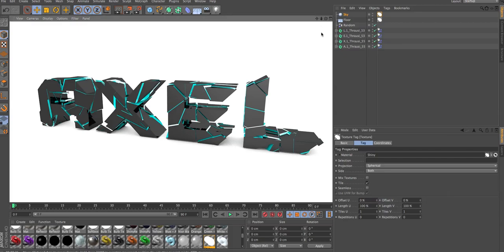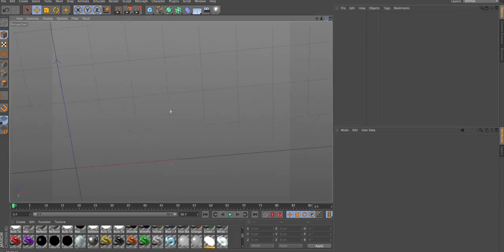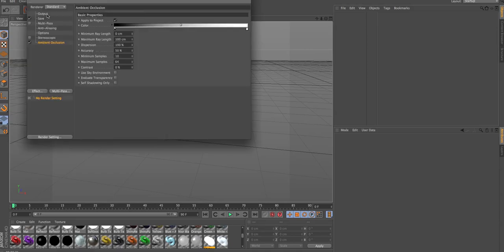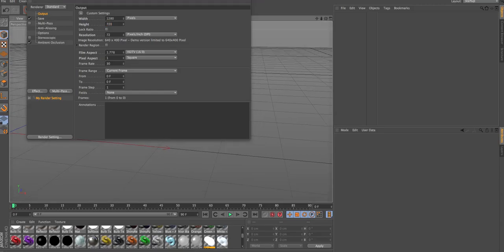I'm just gonna delete everything here — boom, deleted. Start fresh and clean. First off, you're just gonna need to go into your render settings, change the output to 1280, and then the height to 720, so that you just get like a full screen.